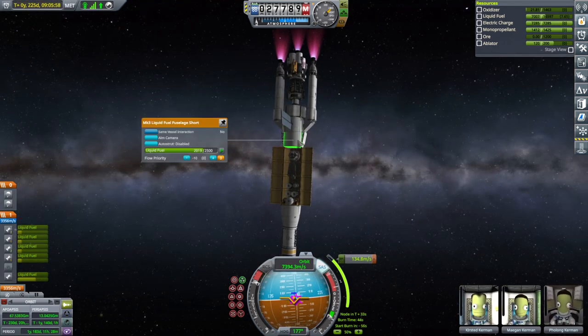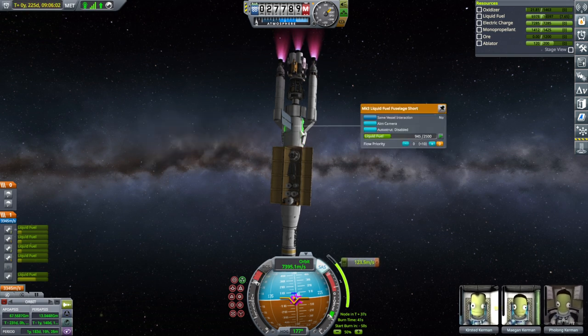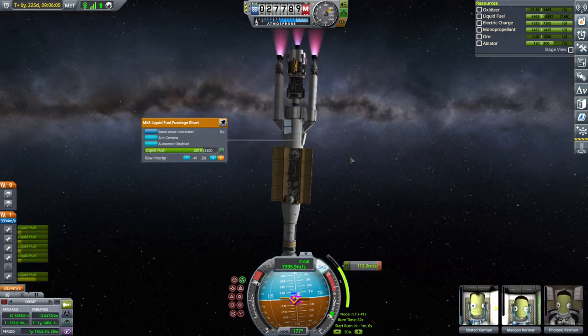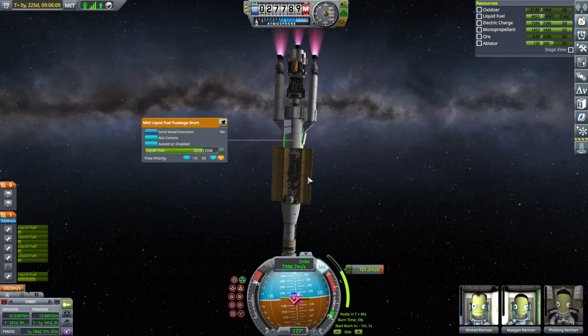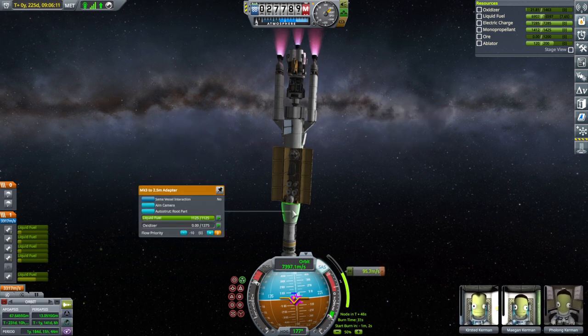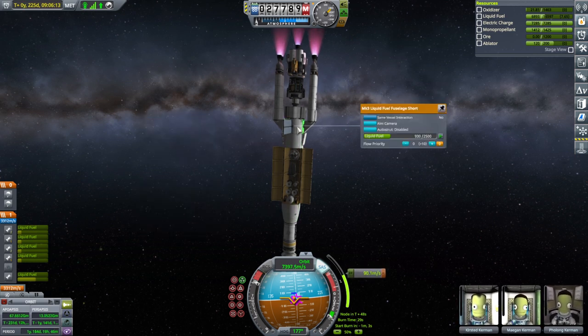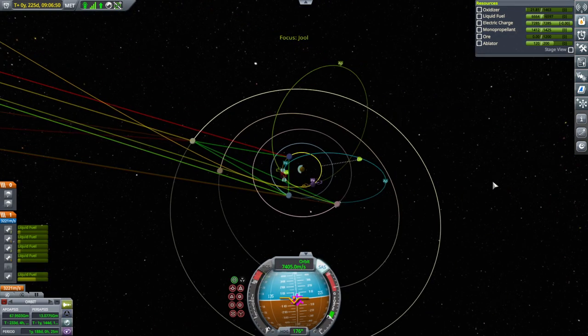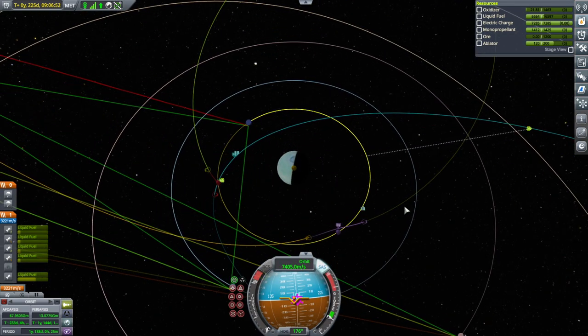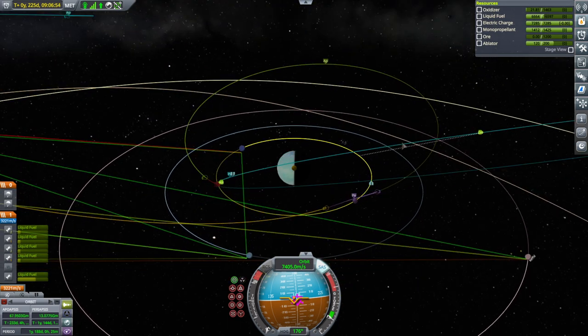It is pulling from this tank now, but not apparently from this one. This one has a higher fuel priority. Locking that tank was the problem, especially since it's a higher fuel priority than the ones up here. Do we have a nice encounter with Laythe? It seems that way — it's a little bit high.